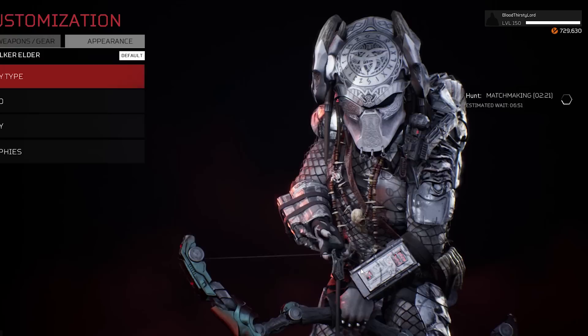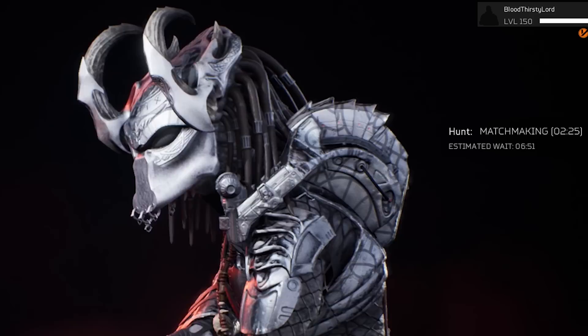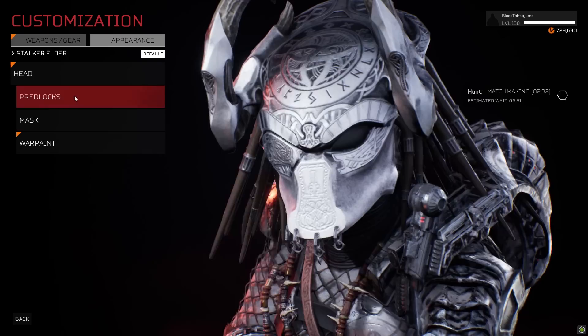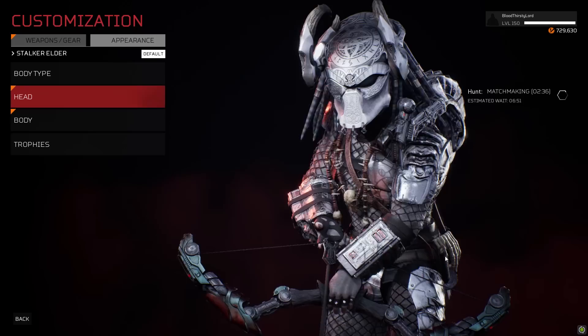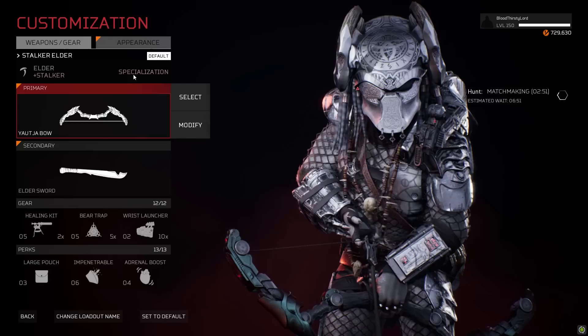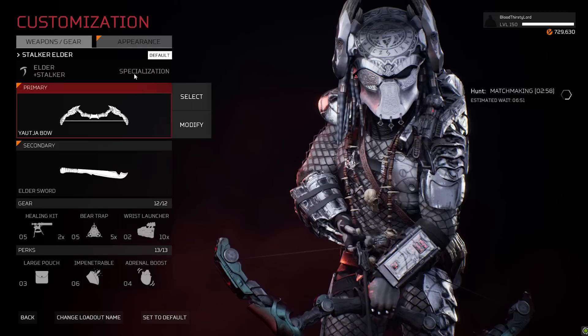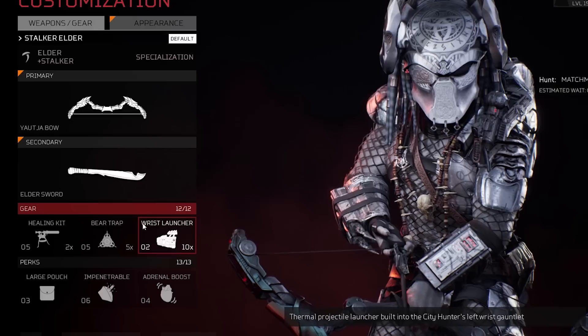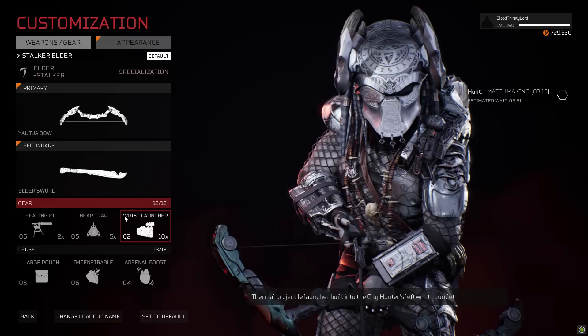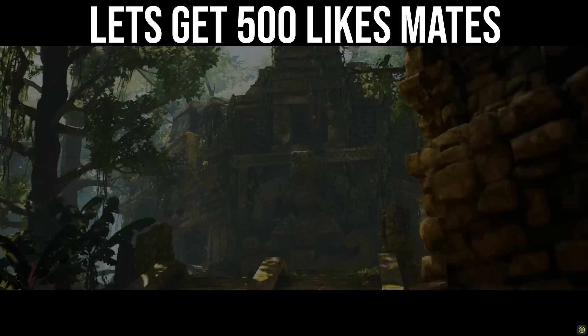The class we have today is the Stalker Elder, based on the Elder specialization with the Stalker variant. The customization looks clean — a ghost feel with platinum and white textures on every component. The Stalker variant gives increased damage while at full stamina, so we want to avoid using that stamina bar unless necessary. Our loadout includes the Yao Cha Bow for range, the Elder Sword for up close, Healing Kits, Bear Traps, and Wrist Launcher utility. Perks are Launch Pouch, Impenetrable, and Adrenal Boost. Not too squishy, but able to fight from distance and up close.